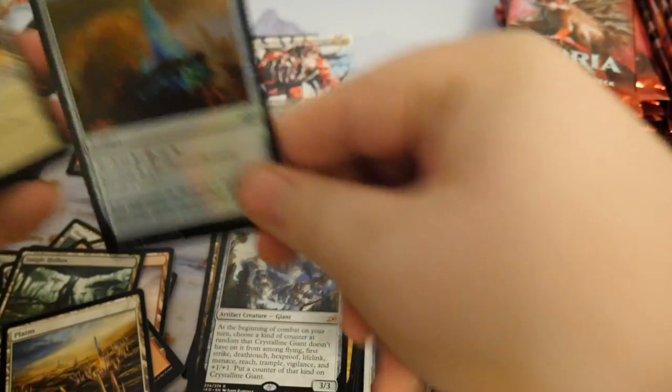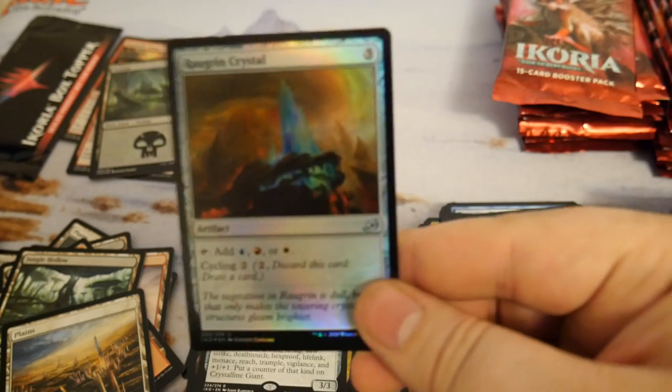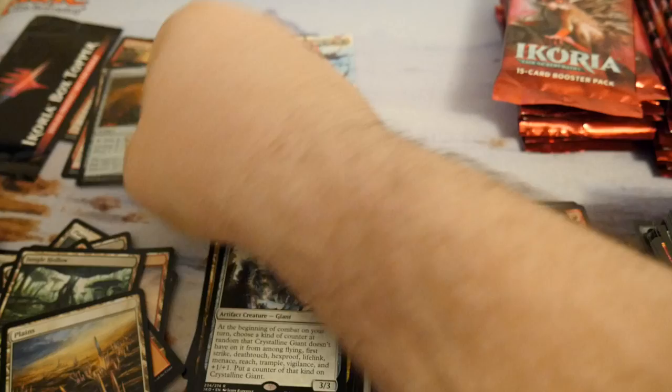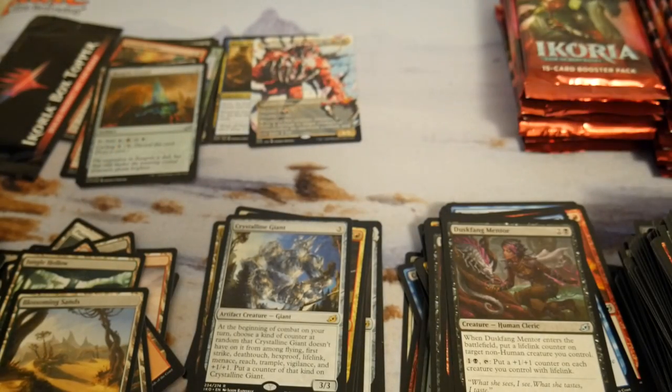Crystalline Giant — another bad card. The cycling lands are pretty cool though — they fix your mana a little bit. When I play casual EDH I love putting those type of cards in my deck.